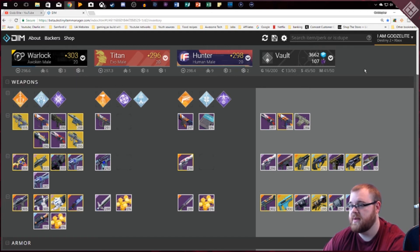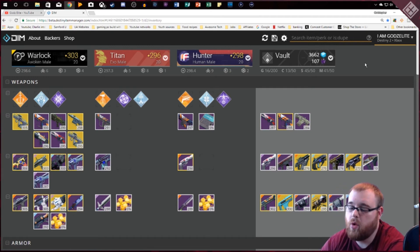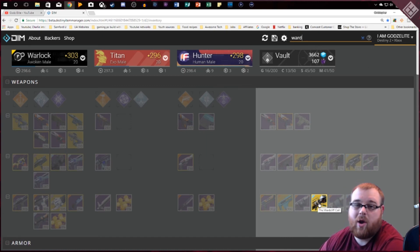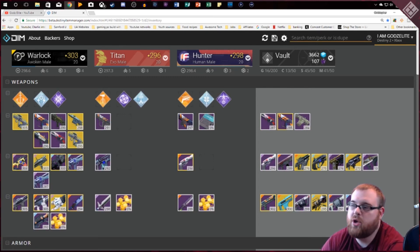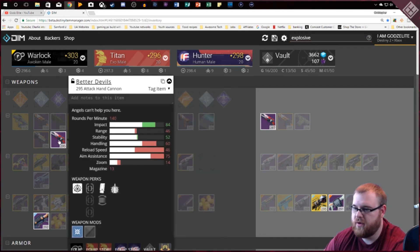Another really cool feature is the search function. You can search for a specific item — say you're looking for your Wardcliff Coil, type 'ward' and it makes everything invisible except the Wardcliff Coil so you know exactly where it is. You can also search by perk — type 'explosive' and it shows all weapons with Explosive Payload, telling you which weapons have certain perks.